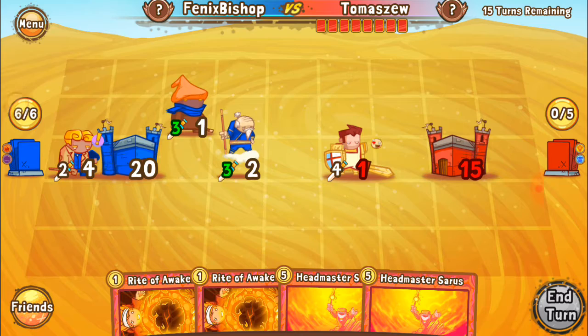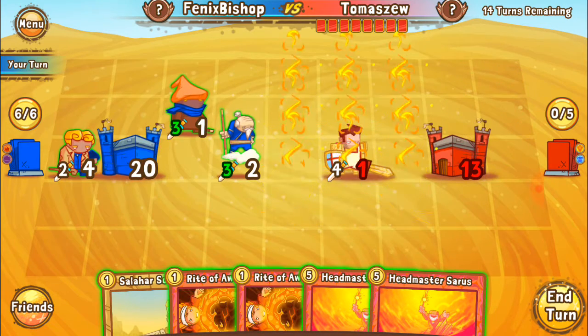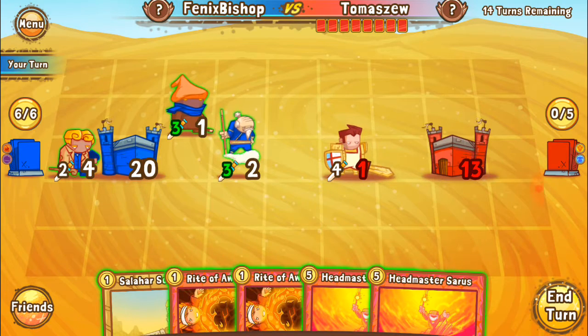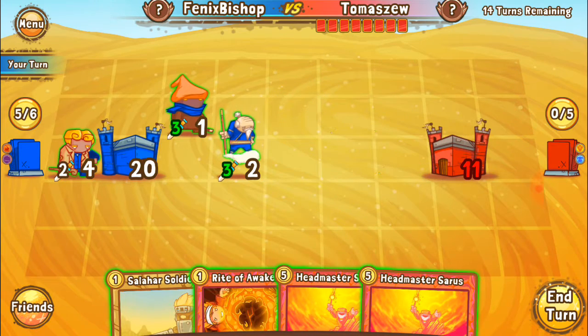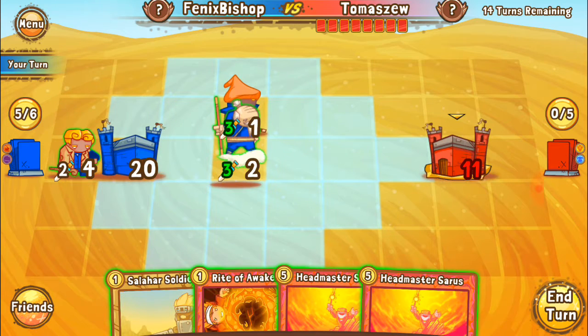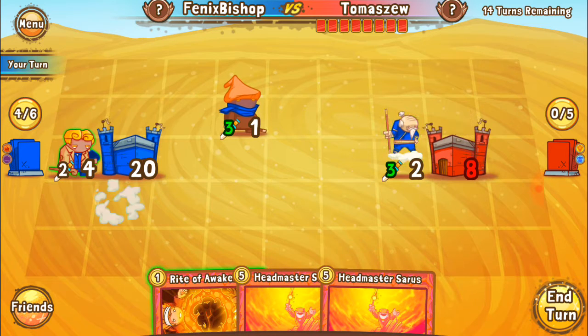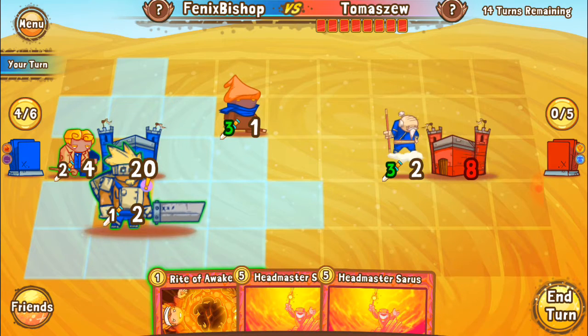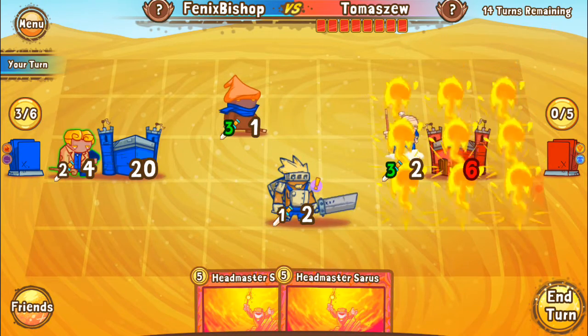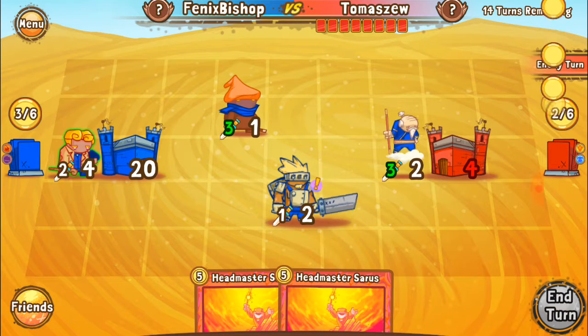I don't remember what resolve is — the first time it would die... well, now he's dead. Let's move him up, go ahead and hit. Take out our Salazar soldier, and we're going to move him up. Let's awaken him again — that way next turn we can awaken him one more time and that should take care of him.